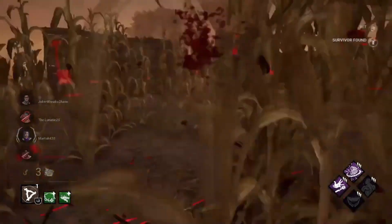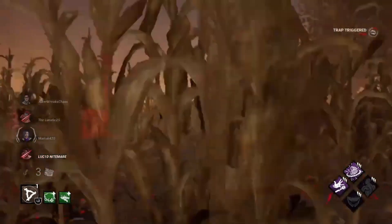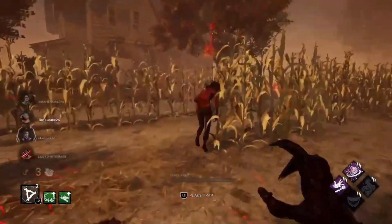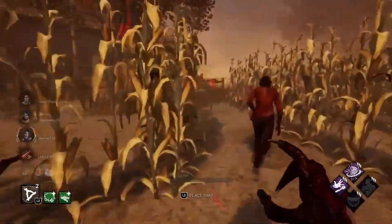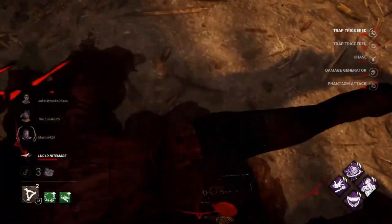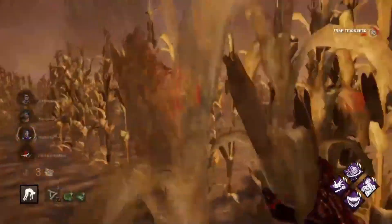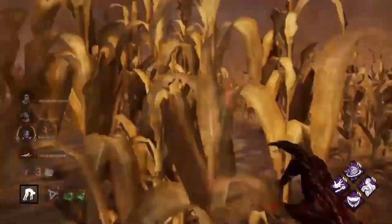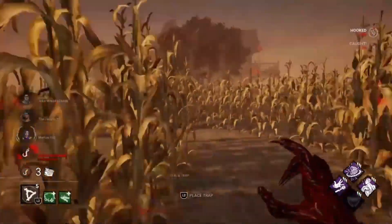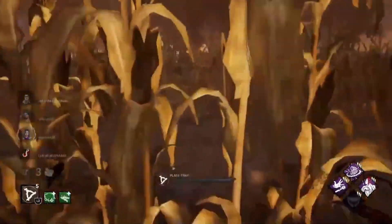I don't know what Claudette was doing there — I think she's trying to blend in the corn. I missed that hit, but we get this one and because she's close to the gens I get the Jolt — I always call it Surge but for the sake of others it is called Jolt now. There's our first hook. I'm worried about this gen as I want to keep it, so I go back and trap it again.